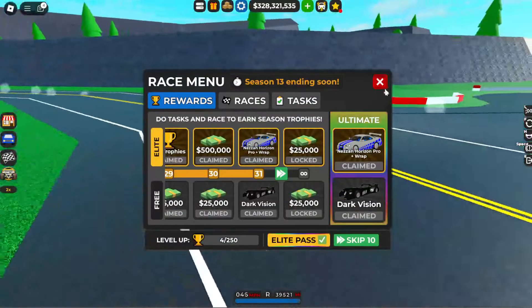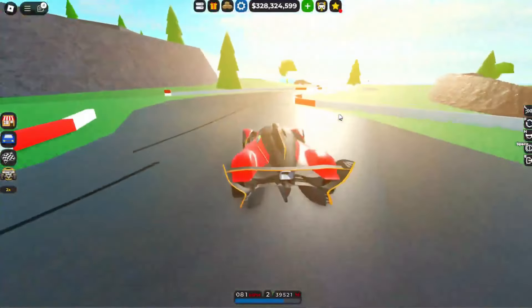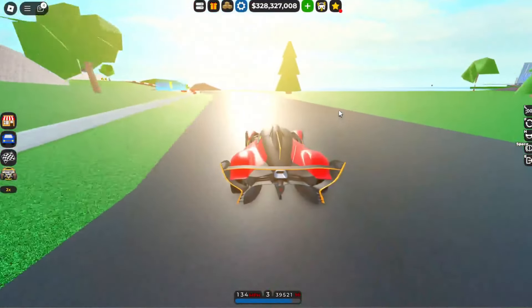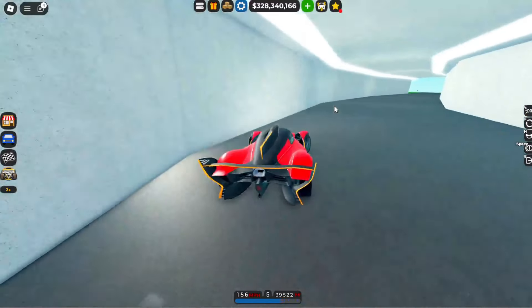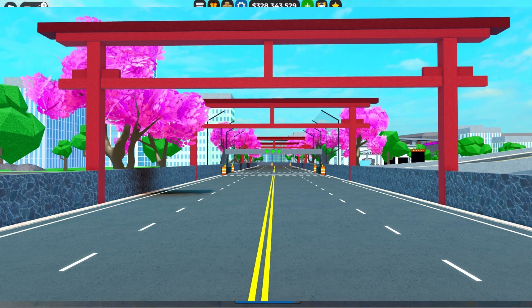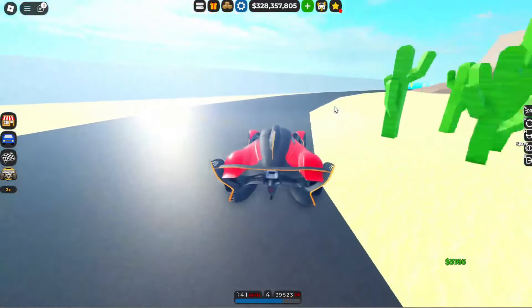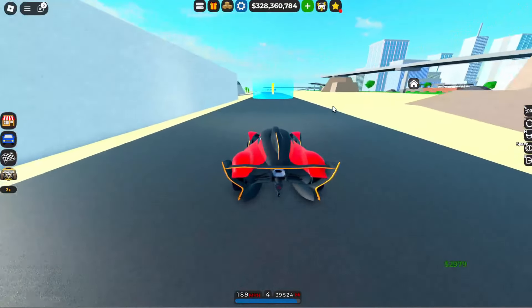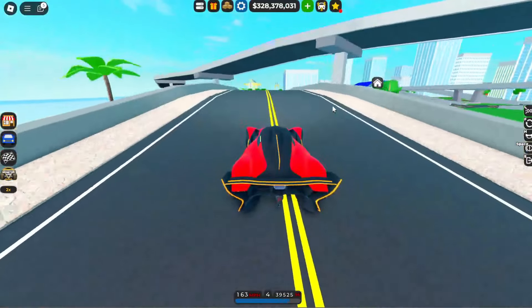Season 13 is finally over — you can literally see it says 'season ending soon,' so it can end in just a couple of hours. We have this brand new leak from a couple of days ago of a Japanese map. Looking closer at it, it's not just any other map — it's actually a race. So once the new update drops, I don't know how much the map is going to change.